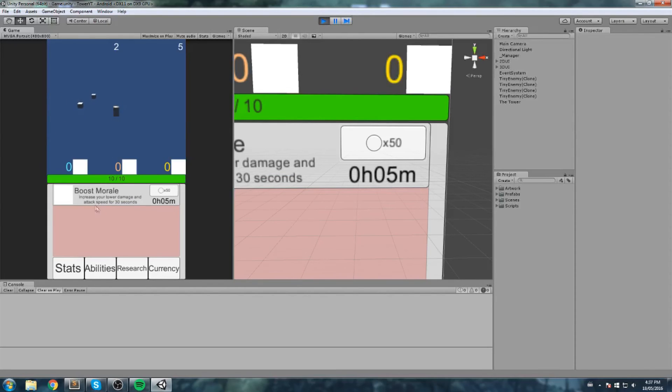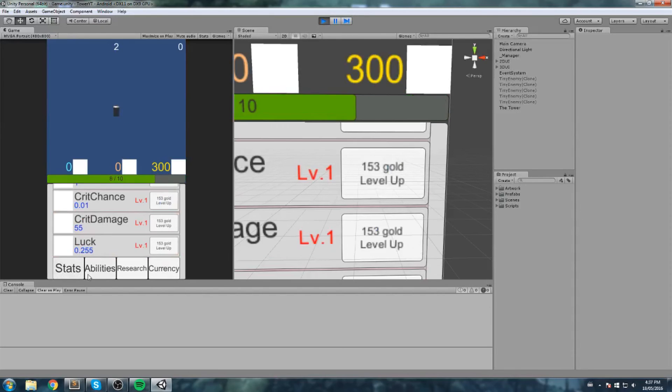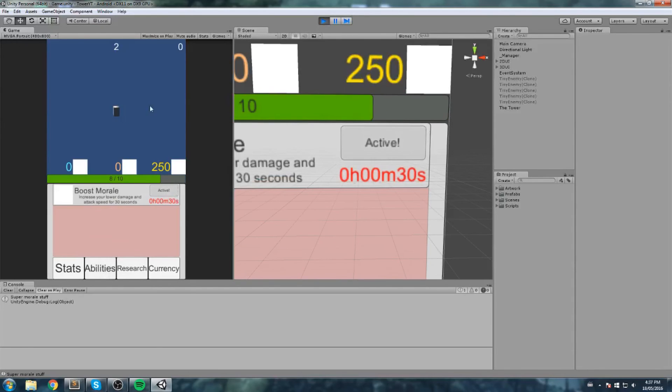I forgot a little thing in the last episode. Boost Morale actually costs 50 gold — if we click it with insufficient funds, nothing happens. That's fine because at some point we'll have a pop-up manager that handles that error. If we do have enough gold and run it, it activates, which is also fine.